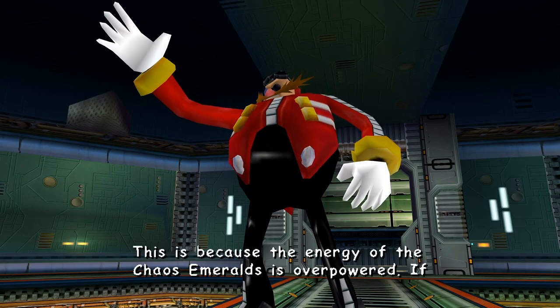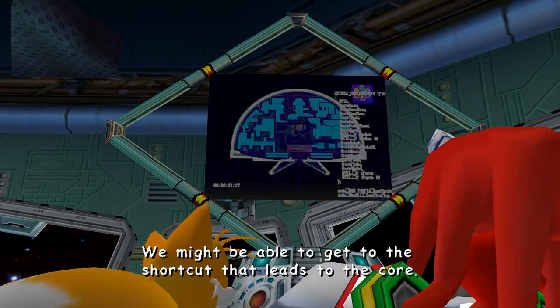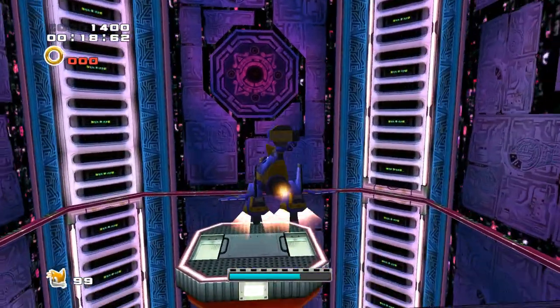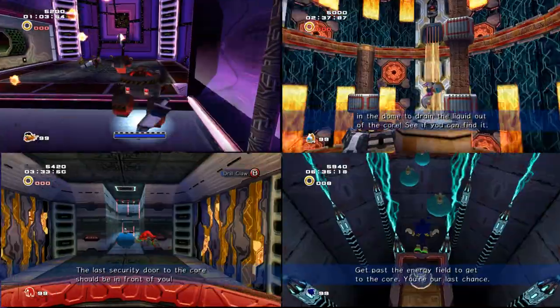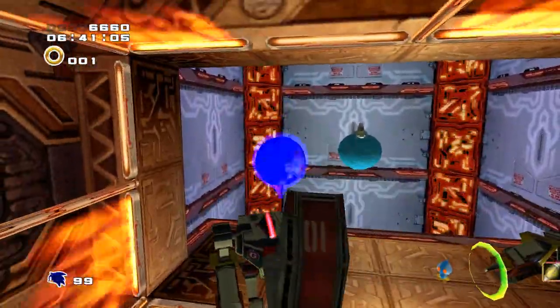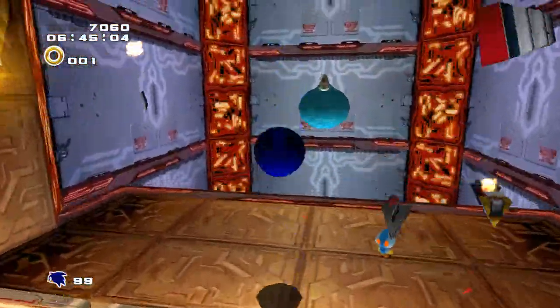With the Cannon's Core now highly reactive thanks to the limitless energy of the Emeralds, the gang form an unlikely partnership with both Rouge and Dr. Eggman in order to shut down the core before it's too late. Cannon's Core is the final action stage of this entire challenge, serving as a gauntlet consisting of several bite-sized stages utilising each character to test your mastery of each play style. I really enjoyed this approach of all characters working together to achieve a single objective — a trend that originated here and continued all the way up to Sonic '06.